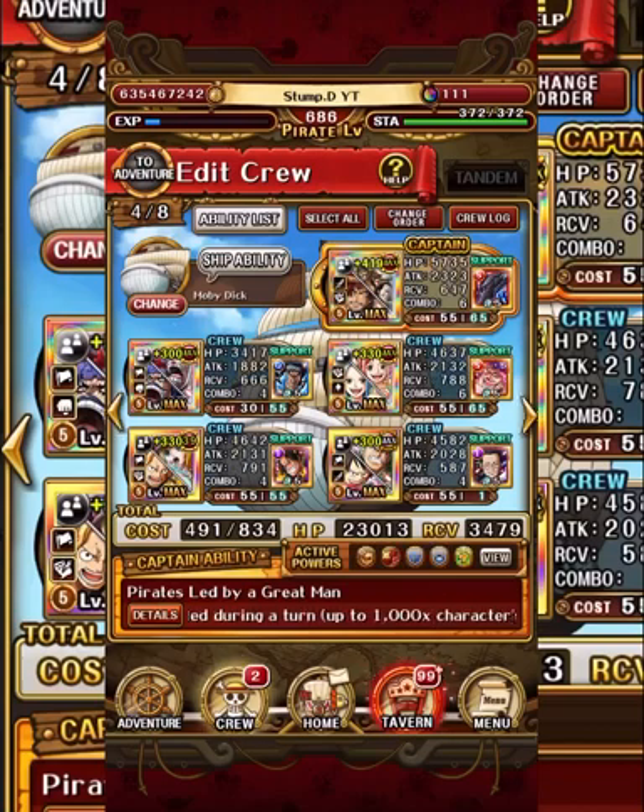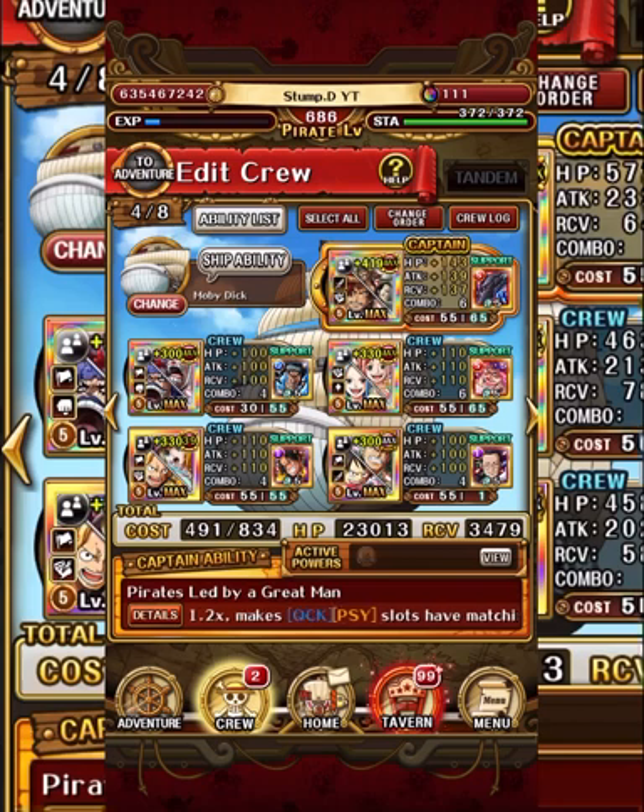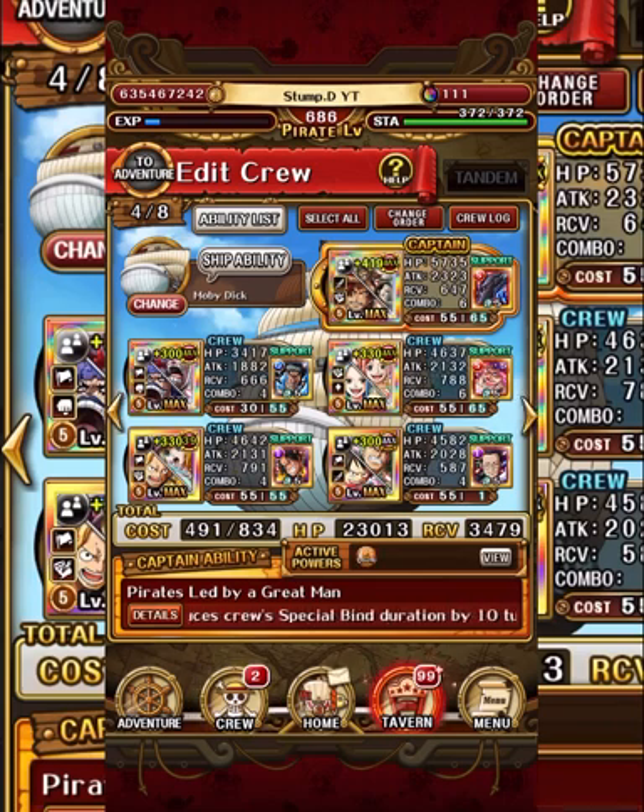What is going on homies, it's your boy Stumped back for another OPTC video. In today's video we are taking on the new Forest Magnetic against Kid. This forest is ridiculously hard - this and the Hawkins forest have set a whole new bar. The power creep is pretty real, and the main core forest units can get it done fairly well. This is the team I was rocking and it managed to do it quite well.